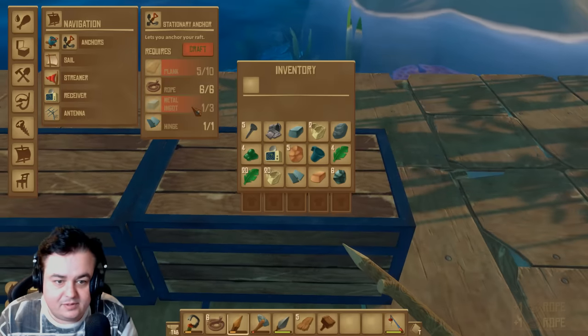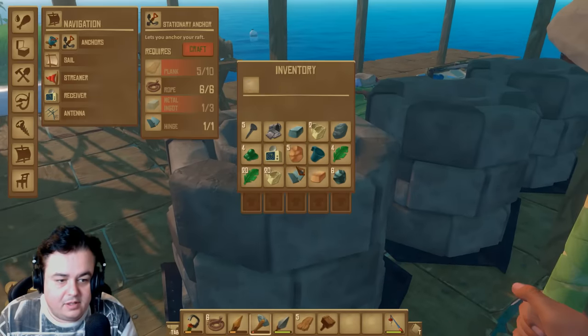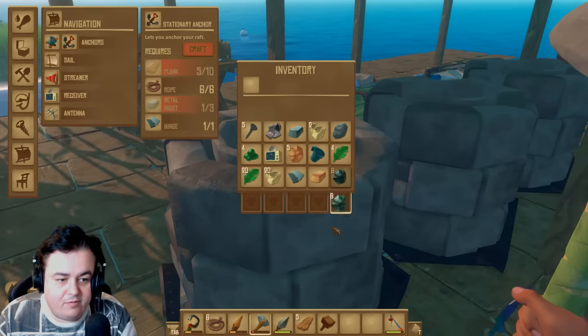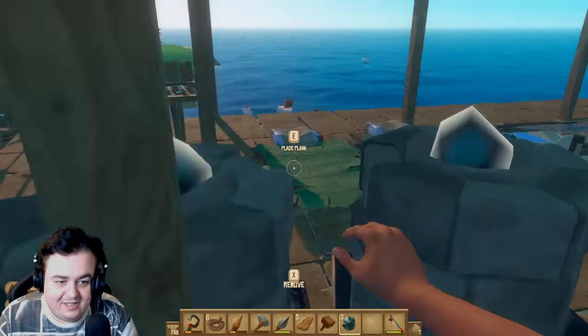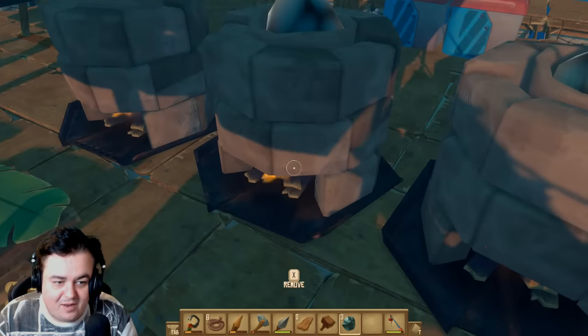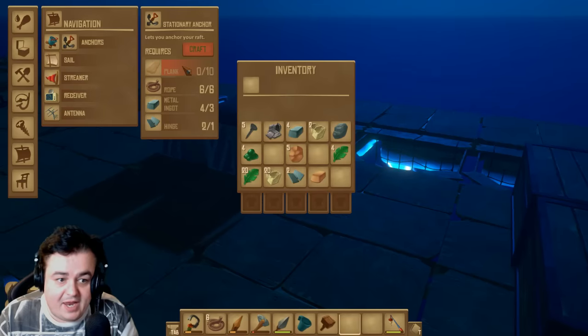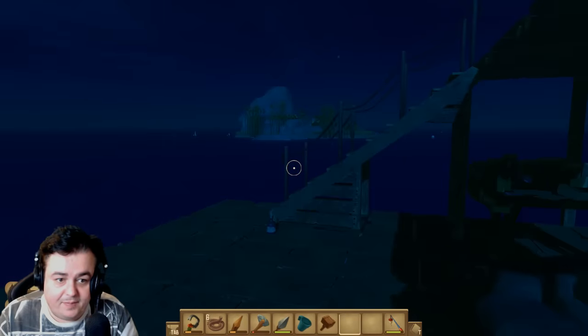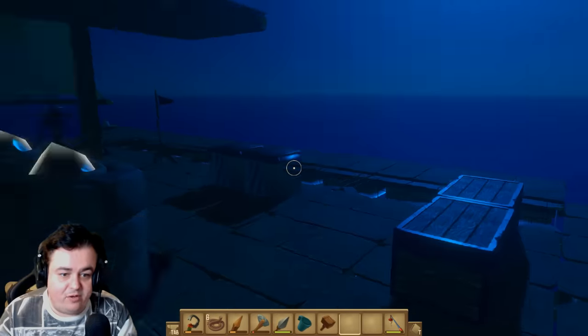Everybody in the comments — this is what happens in real life when you're stranded on a raft. People start falling out with each other over decision making. It's the sun — we've been in the sun too long! All I need is 10 planks and I can make us the anchor. I've made all the metal — I've been hard at work. Dave, we're drifting! Dave, get back to the boat!